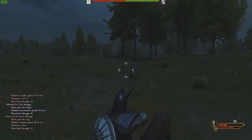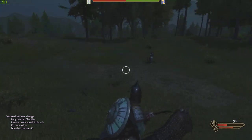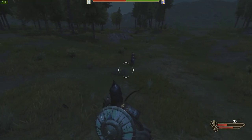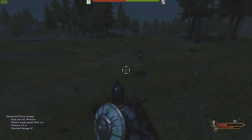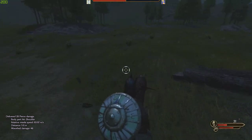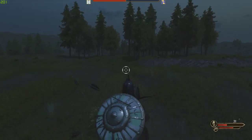One thing to keep in mind is how the target is moving on your screen when you're trying to hit them. If I'm doing horse archery and I'm going towards him, he's kind of going downwards and to the left of my screen. So I want to aim a little bit down and left to account for his relative velocity — I need to lead my shots a little bit.